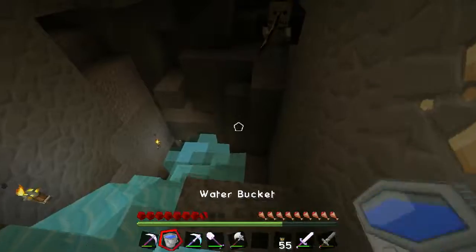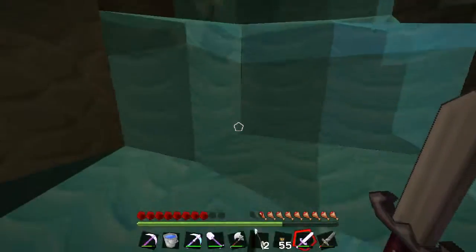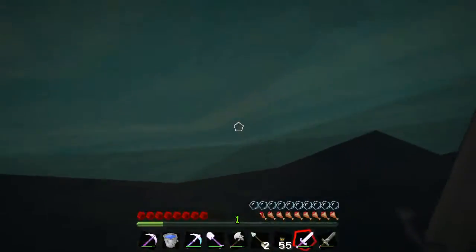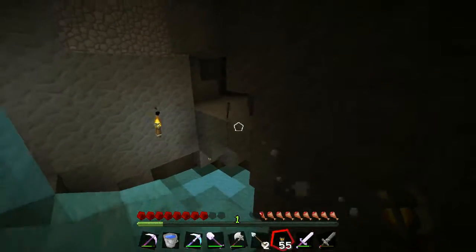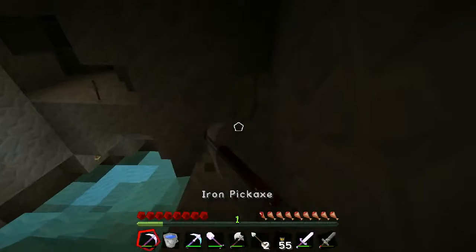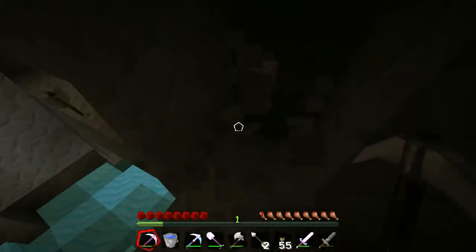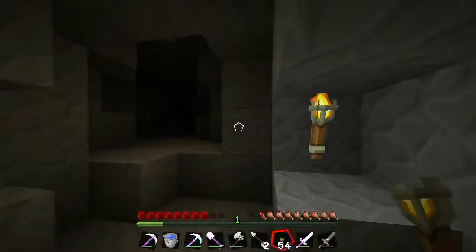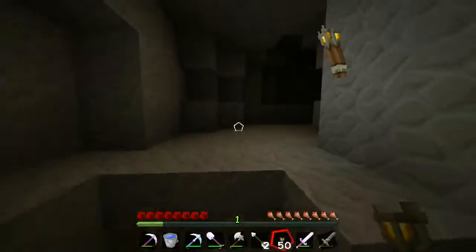Whoa — got hit a couple times but it's up there. There's a ledge here. Let's go back up — scary. I need to heal. There's a ledge — let's dig there. Perfect, now that's gonna be awesome actually. Put the torches on the right and we're just gonna run as far as we can while spamming torches.